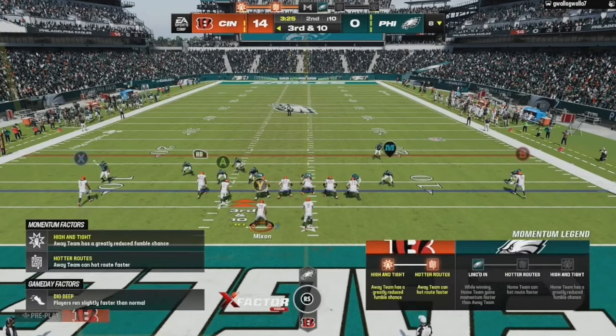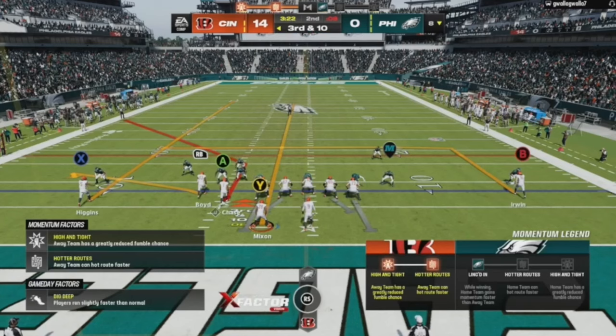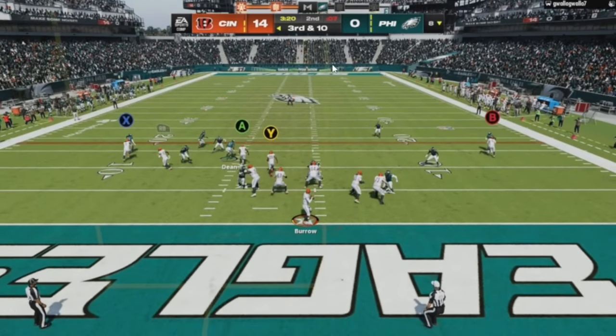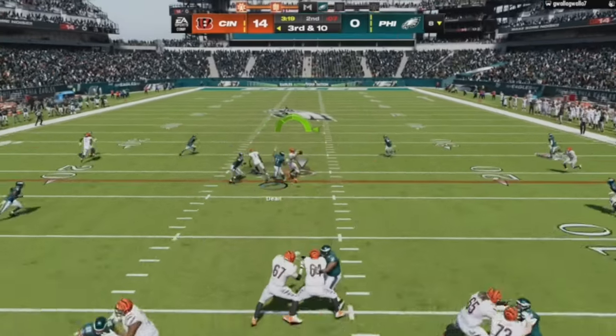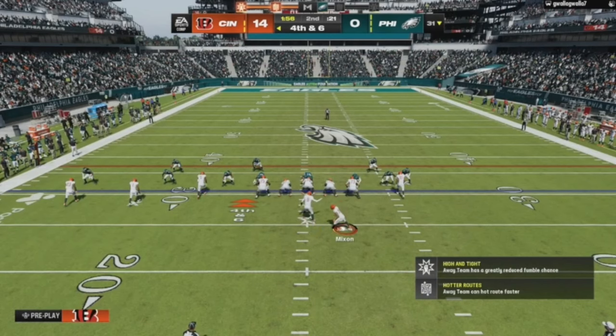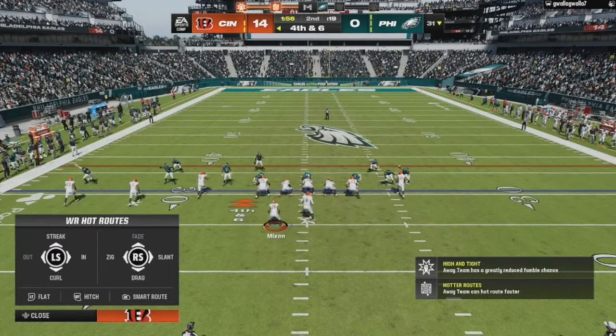Here we go again with my favorite route concept — the corner, flat, streak with the running back, and a 10-and-in. It's third and 10, so instead of the drag I want routes to the first-down marker. We throw it to the running back because he has to watch the corner route — I can throw inside to the running back. He can't make the play on it. That's why this route combo is so deadly.